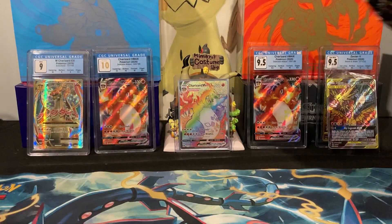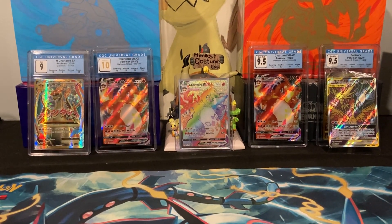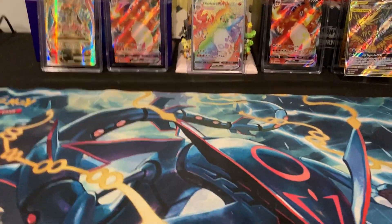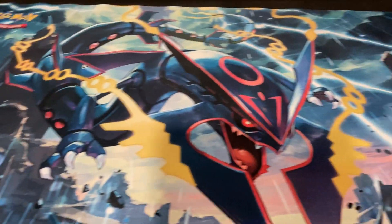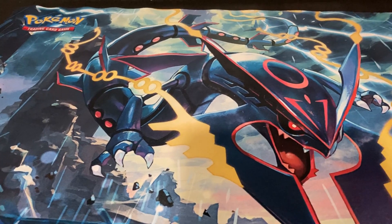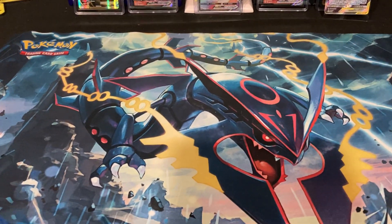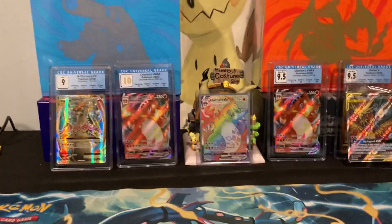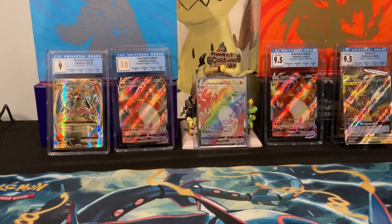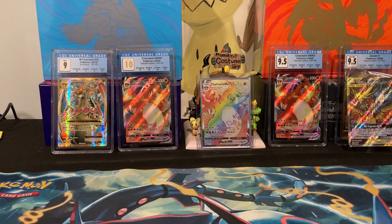I opened a Christmas gift early today. We all do a Christmas Eve gift in this household, and Rat gave me a new play mat — Shiny Mega Rayquaza. So we've replaced my other mat and we're playing on the Rayquaza mat. That's because that's what we're going to pull — Charizard! All right, let's divvy these out and Rat's going to open first.